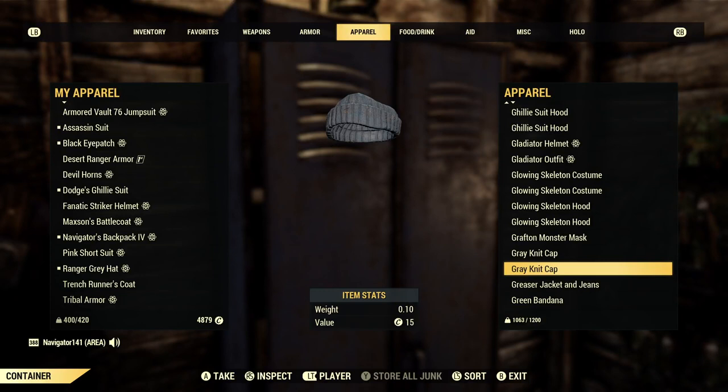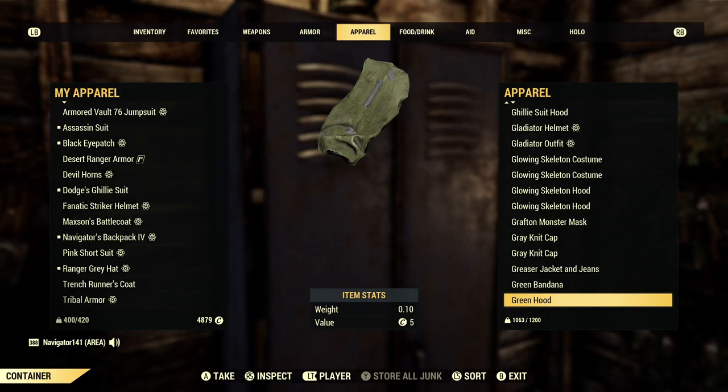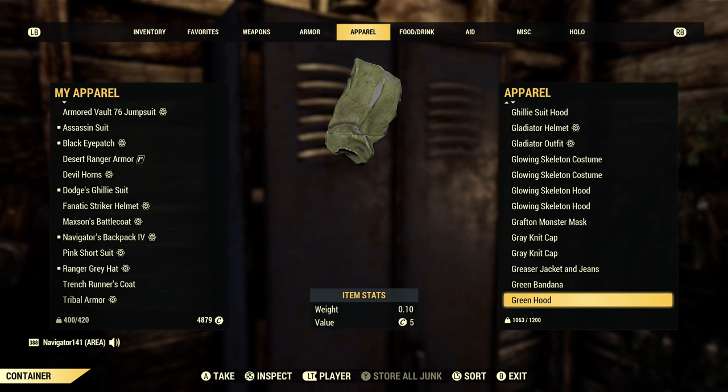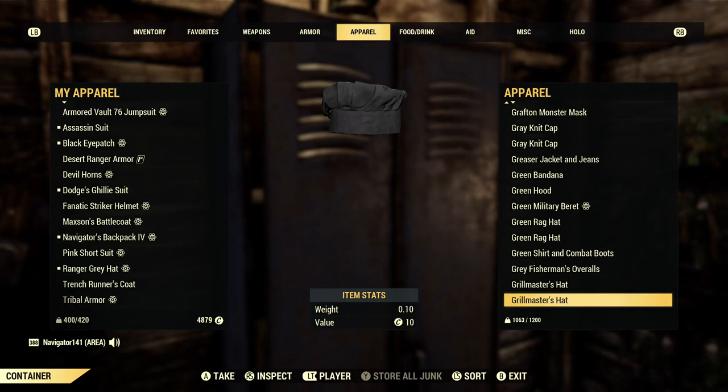You can typically find the Grey Knit Cap on a boat near Camden Park — right on the southmost part near the water on the Ohio River. Sometimes this will spawn there; if not, the Wool Fisherman's Cap will spawn. Green Hood — this is a good beginner's item. It typically spawns over at the Sons of Dane compound. Pretty sweet for low levels. Green rag hat — I don't even know why I have that.